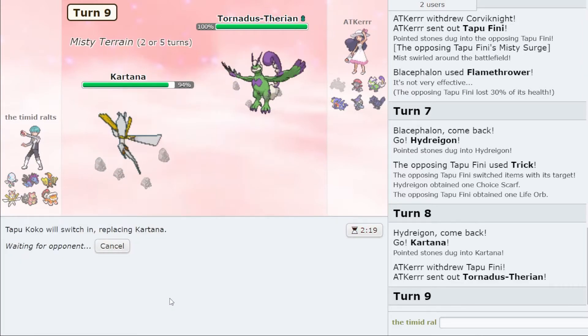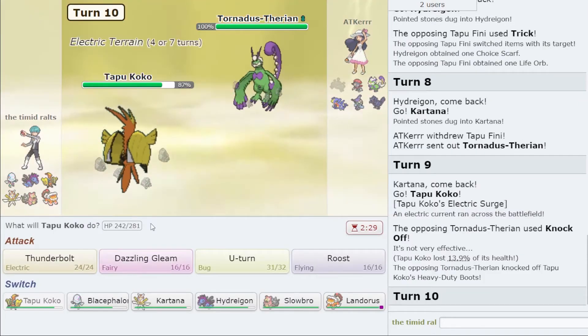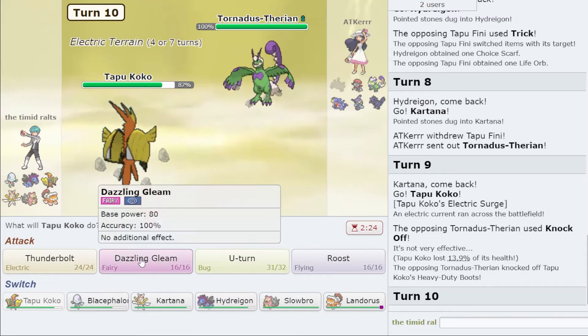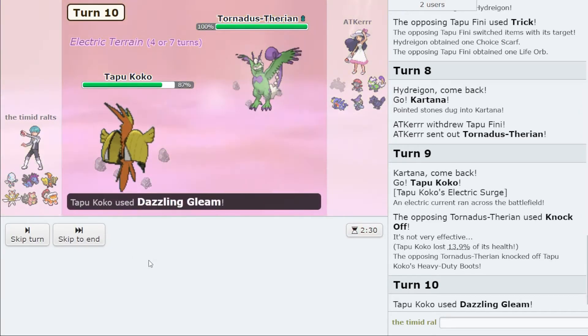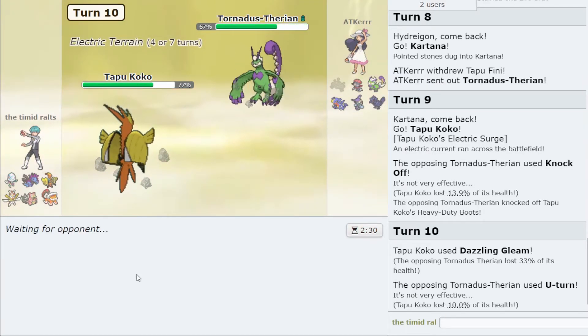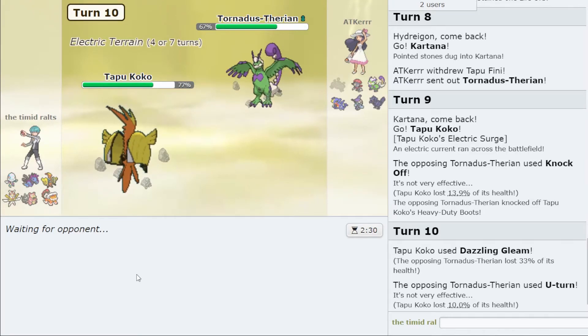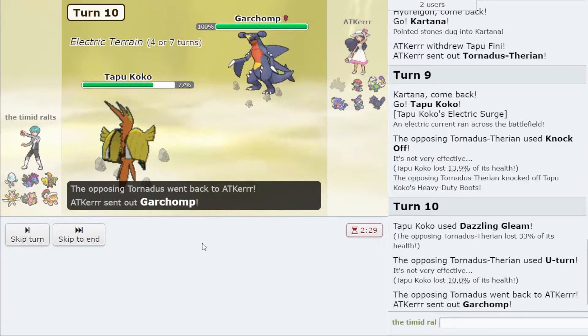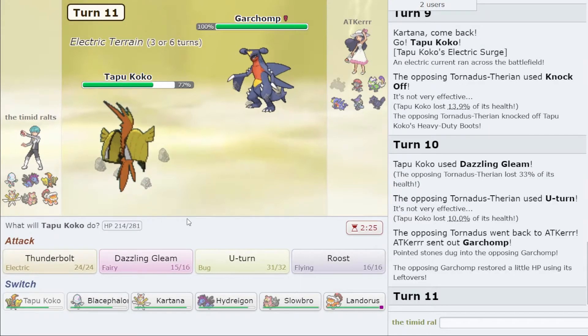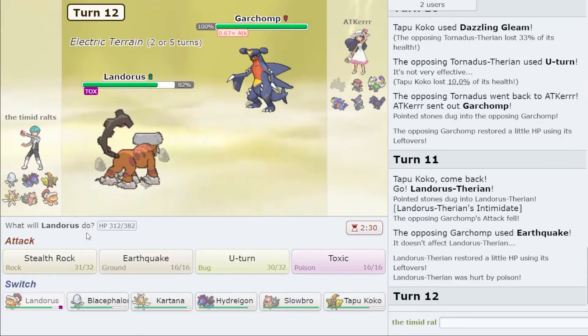If they Moonblast I'll take a lot of damage, but if they don't, that's fine. At this point I'll go Tapu Koko — I don't want to lose my Kartana, it's too important. They Knock Off. I wouldn't have lost Kartana but I still would have lost the item, which would have been just about the same as losing Kartana totally. My opponent makes a bit of a brazen play but that's fine.